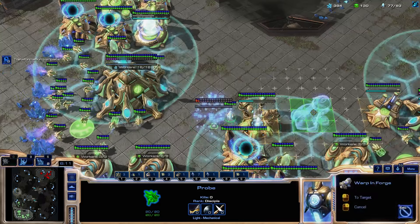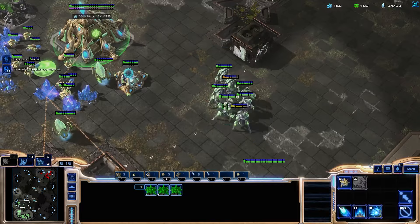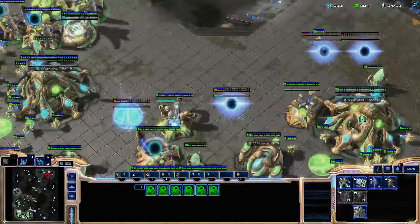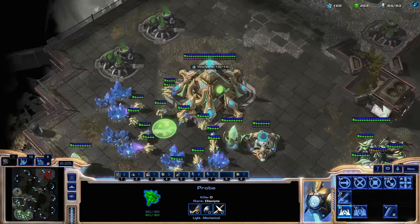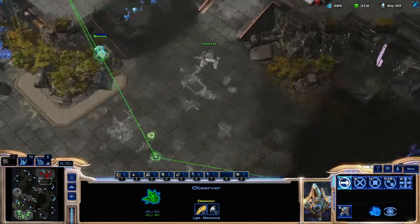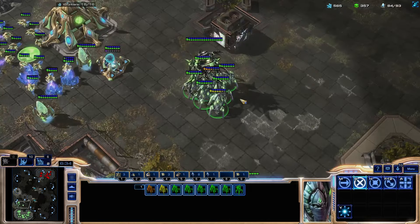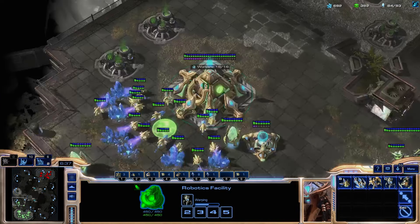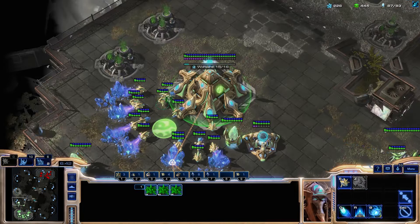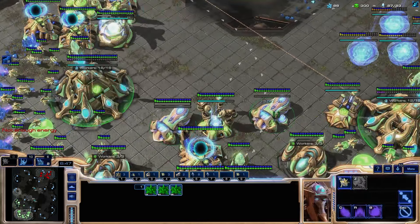Let's get our double forge now that we're kind of safe, and finish getting all our gateways. Notice I'm stopping at mineral saturation because I don't really know what our opponent is doing right now — we want to confirm whether he's grabbing his third CC or not. He is, so now we can do whatever we want: go into a lot of tech or play aggressive. Let's go for a lot of tech, just a preference.